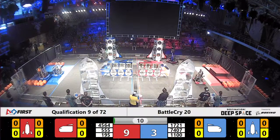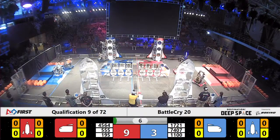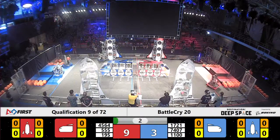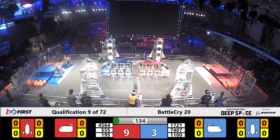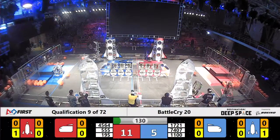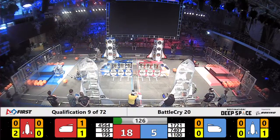All six robots attempting to venture out into the sandstorm. During sandstorm, it looks like a level three hatch panel play is in progress for a member of the Blue Alliance. They are searching for the hook tape on the Blue Alliance rocket as the shades come up and drivers now have full view of the field in front of them. That hatch panel does stick for the Blue Alliance.